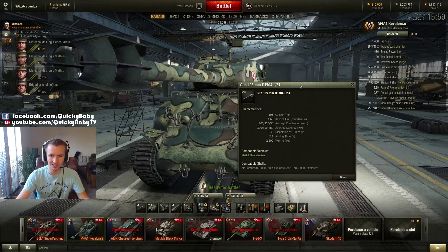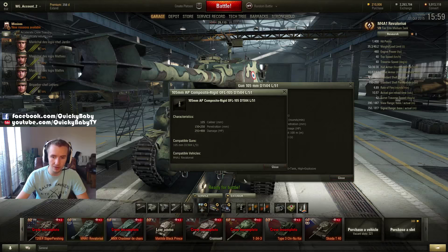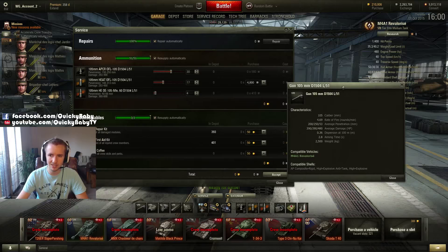The real feature of this tank is the 105mm gun — an absolute beast with a rate of fire of 4.69 rounds per minute and 200mm of penetration on its APCR standard rounds. These standard rounds cost only 580 credits and deliver 390 alpha damage, making this one of the most economical large-caliber guns in the game right now.